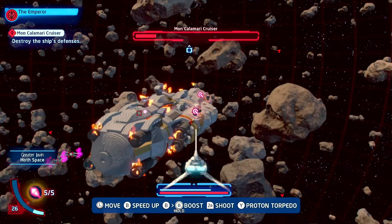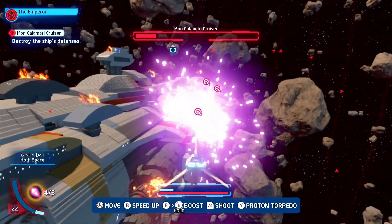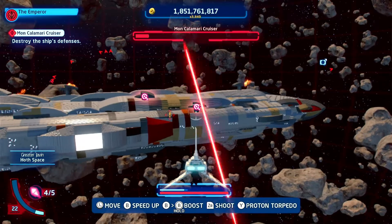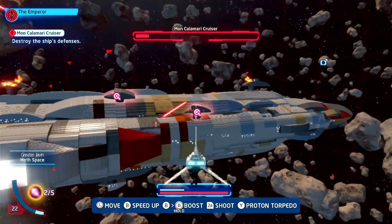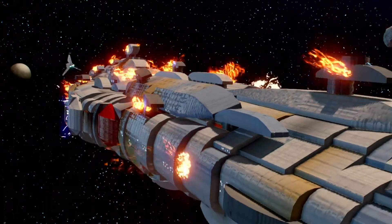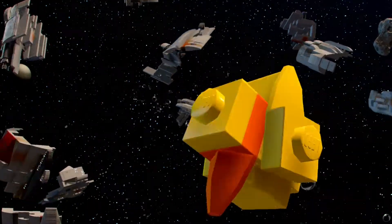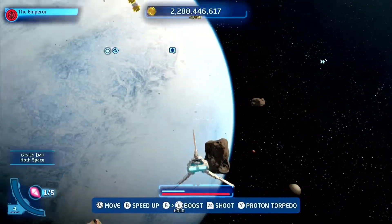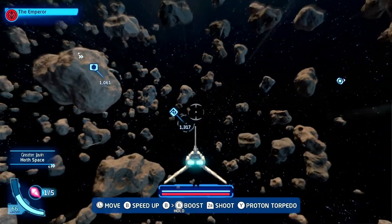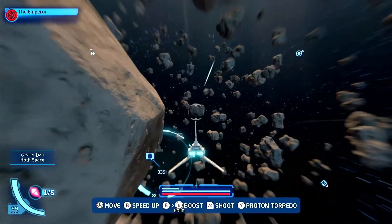It looks like we only got one left — or two — actually three. They just keep spawning. There's one, there's two, and there's three. That should be all of them. Then it just blows up. This is exactly what happened last time. We get a bunch of studs, which is nice. It would have been nice to also board the ship, but I guess that's not part of it.